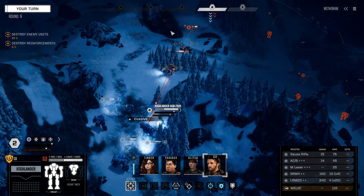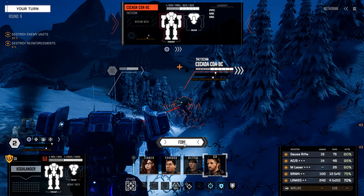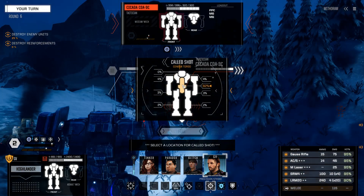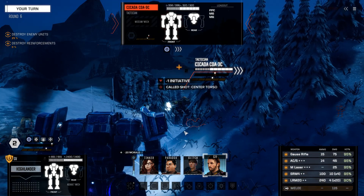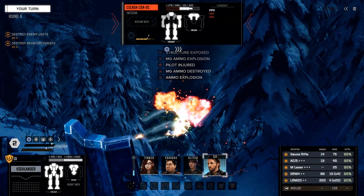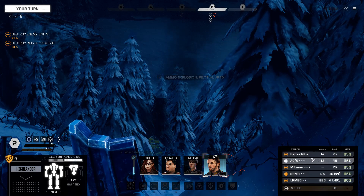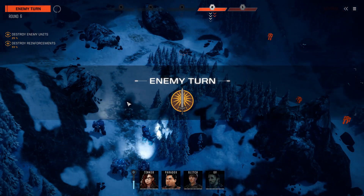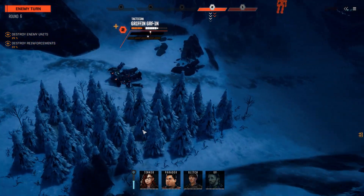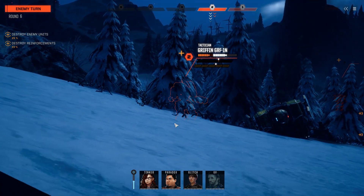I want to try and alpha that Shadowhawk with my PPC Stalker just because it'd look funny — but you know what, screw it, I'm just going to drop this guy. You don't want this evasion — there's just too much damage. As you can see the Gauss Rifle and the AC-5 did more than enough to take him out straight. He's going to stand up — I don't care, he's a wet noodle.